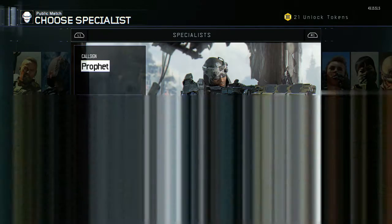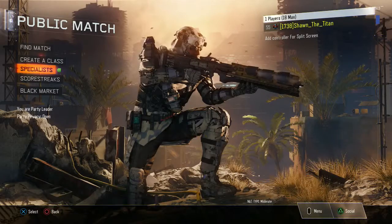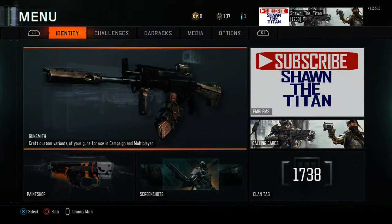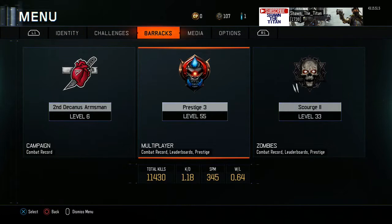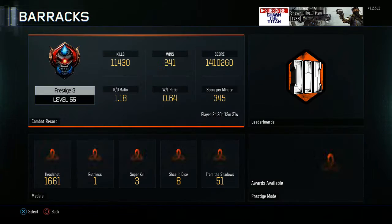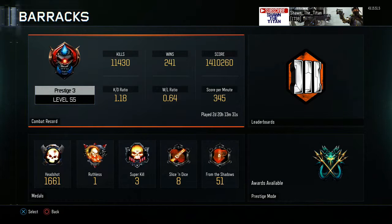My stats are not good, I'm just telling you right now. Prestige 3, level 55. My KD is 1.18 and my win/loss is 0.64. I know it's terrible but I do my best.